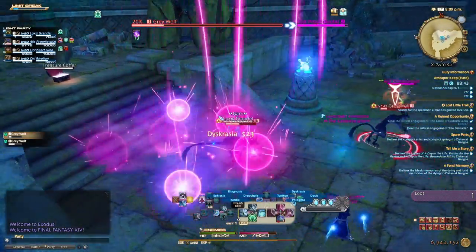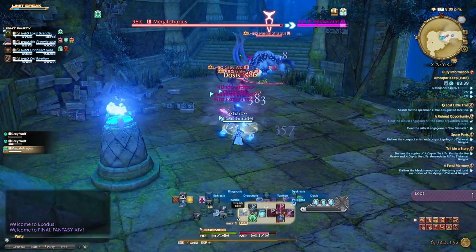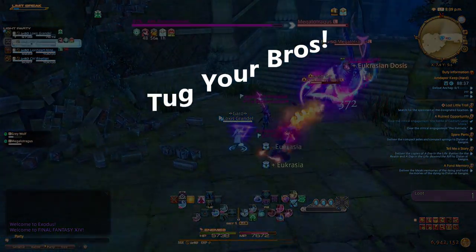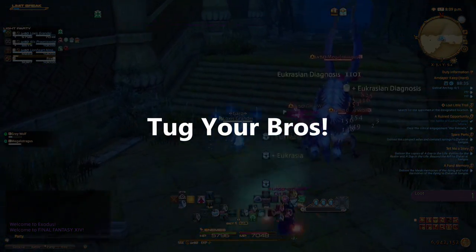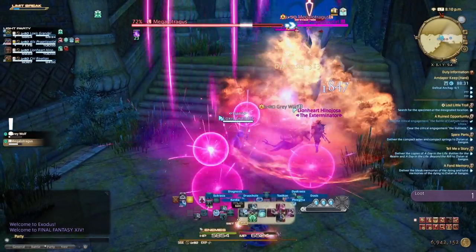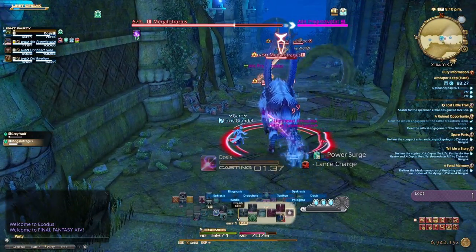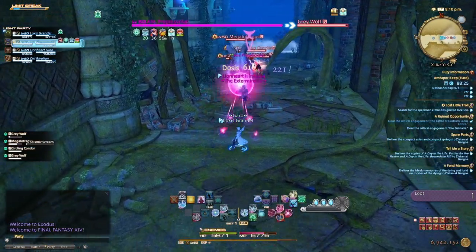Scholars: you are still the main healer — your fairy is there for support, not to carry the whole team while you endlessly do damage. Last but not least, don't be afraid to use Rescue. If you know the boss mechanics and you know you're standing in the right place but a DPS or tank isn't, rescue them. They'll get over it.